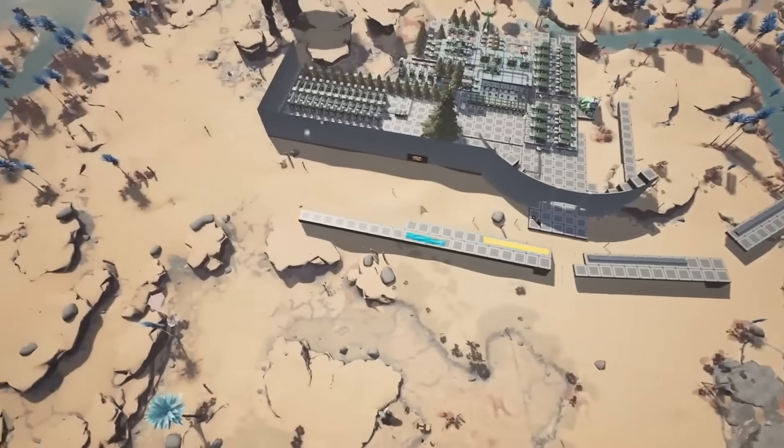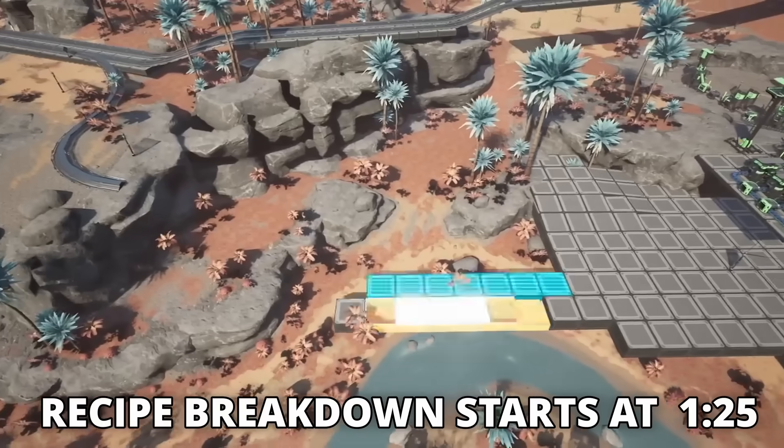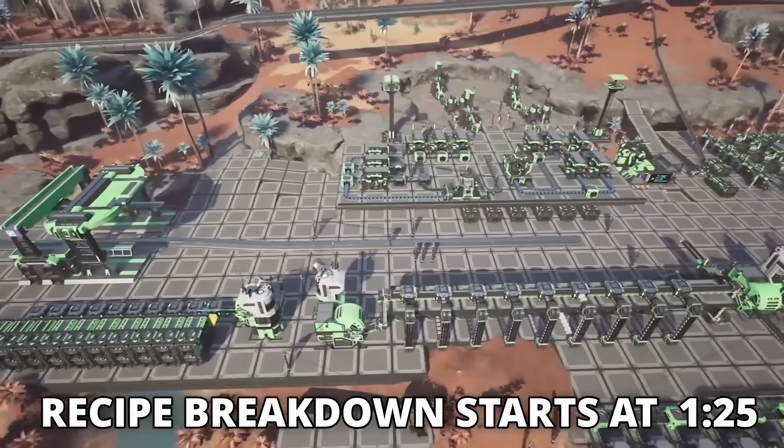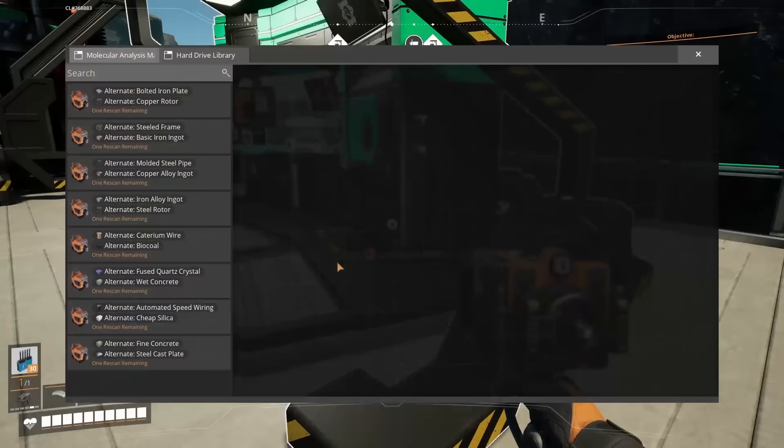Hello everyone, my name is Dekoba and welcome back to Satisfactory. Today we're taking a look at hard drive research and the alternate recipes that are in the game. We're going to go through each tier of the game and talk about which alternate recipes are the most valuable, and the things you're going to want to prioritize as you unlock hard drives while you play. Let's get into it.